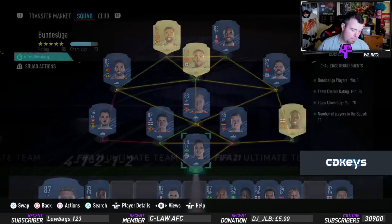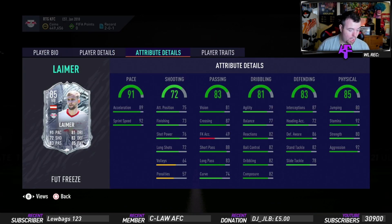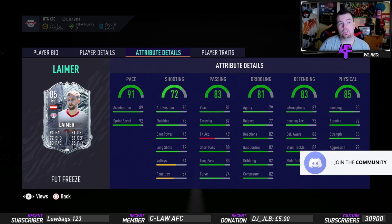I got the Bundesliga SBC done for 120.7k — really impressed with that. Bids and snipes: 100 to 110k. So to complete both SBCs for this beautiful-looking right back card, it's 143.35k buy-it-now, or 120–130k on bids and snipes. You get 30k worth of packs including a Prime Mixed Players Pack. Is it worth it? I think it is — there's no better right back in the Bundesliga right now, and he has strong links with Alaba too.